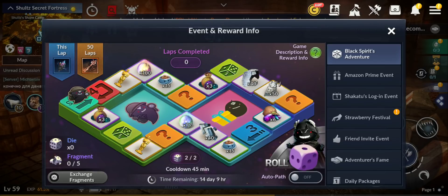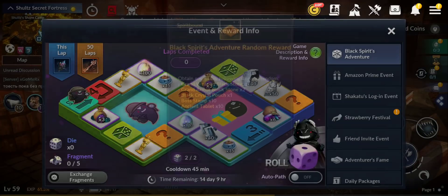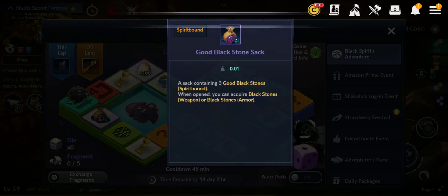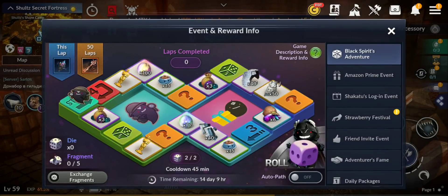This event is quite nice — we have the Black Spirit Adventure again. The rewards are not bad: you can get golden sculpture, magical residue, 100 pet food special, grand weapon black stones, grand armor black stones — which is really cool — black crystal pouch, both stamps, 10 ancient tablets, good black stone sacks, relic fragments, 40 alchemy stone fragments, 50, and also some light stone fragments and 77 magic essences. The rewards are good.